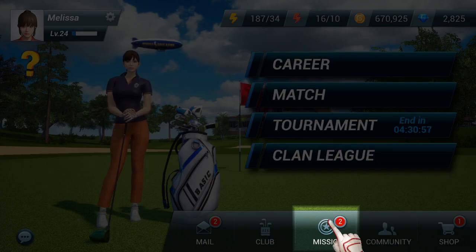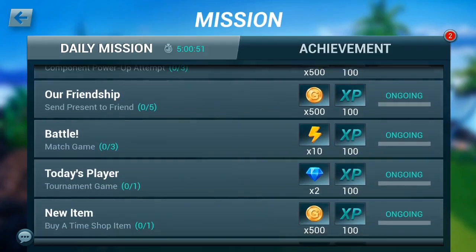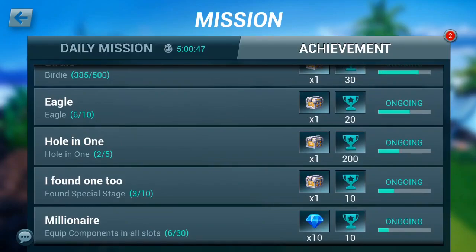Get more daily rewards with missions. It is easy to complete all eight every day for free energy, coins, and diamonds. Achievements are longer-term goals that give you rewards for hitting milestones in the game.